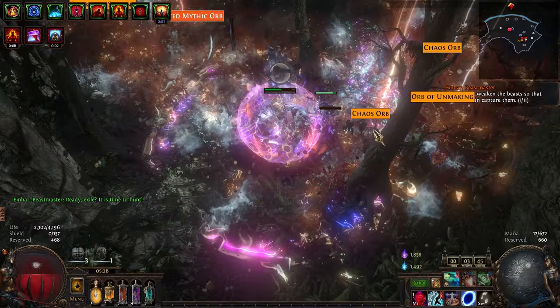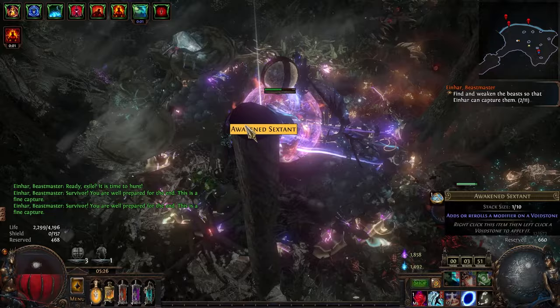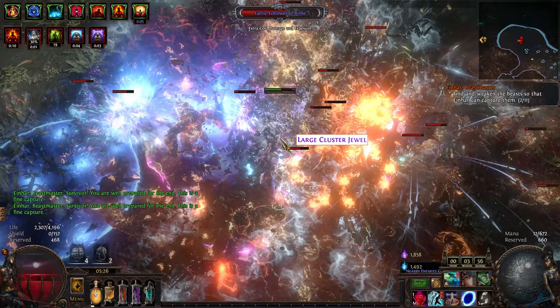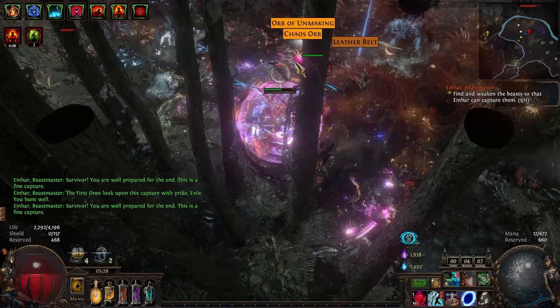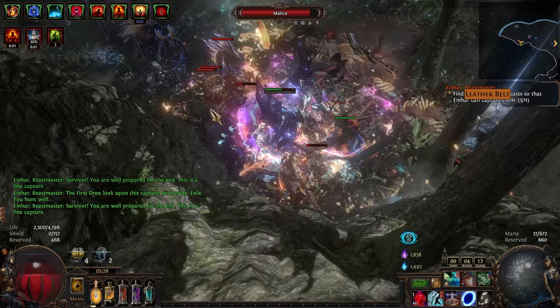Now it's just time to clear out the map, going all the way from here to the end. The positive of a kind of low-juice map like this — not that it's terrible, but relatively low juice — is that it's quicker to clear. So not the end of the world to get a sort of average map like this. Probably not going to be any gorgeous loot explosions along the way.